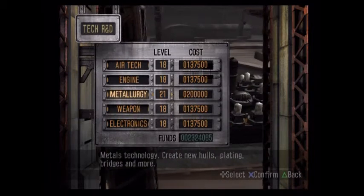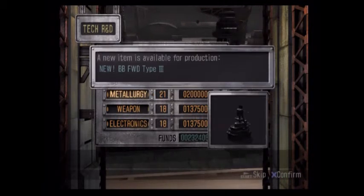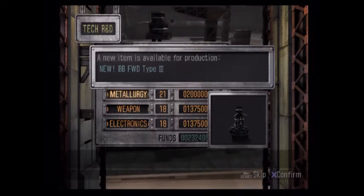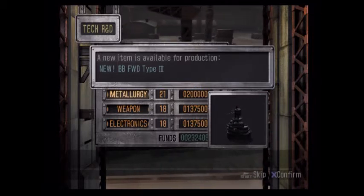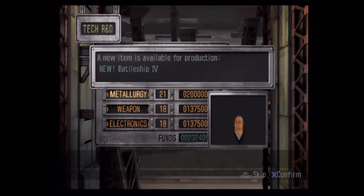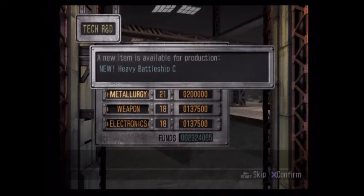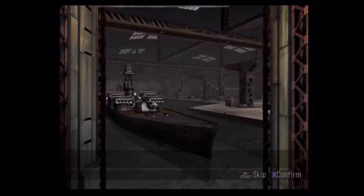Not that we really needed the extra help. Battleship Forward Type 3 — shiny, looks pretty cool. Battleship 4. Battleship 3's life was short-lived, but oh well. And Heavy Battleship C.